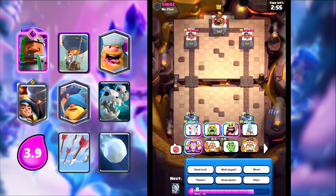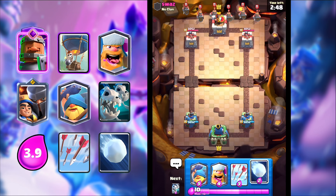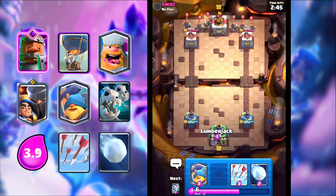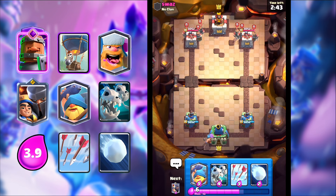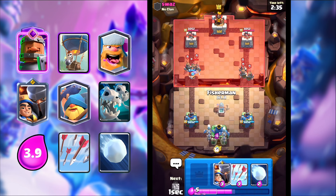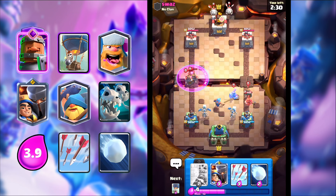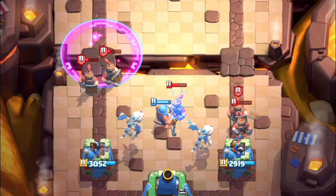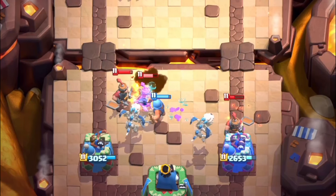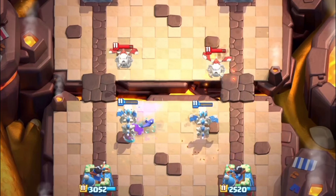Swaz here is our opponent. Just giving him the good luck and let's begin the game. We got Snowball and he's playing recruits — interesting. I can go Lumberjack. Like last game, this deck counters recruits so well. You just pull everything to the center and you can easily defend all of it. I'm just going to do that here — let's go Fisherman to pull everything to the middle, and then Skelly Dragons to clean the rest up. This might be a mirror matchup actually — he's playing all the same cards that we are playing, and he's playing Arrows too.